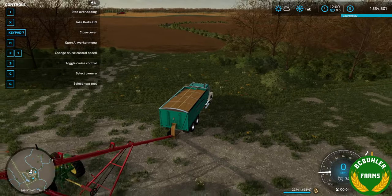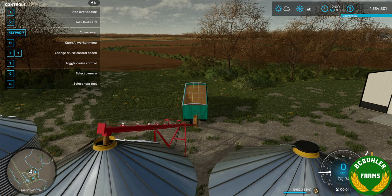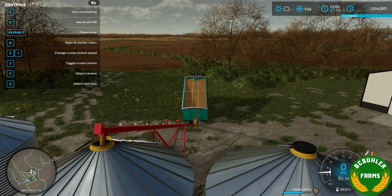Now we can unload without worrying about the auger moving out from under the bin on us. It's a simple little update that will be coming soon on ModHub.